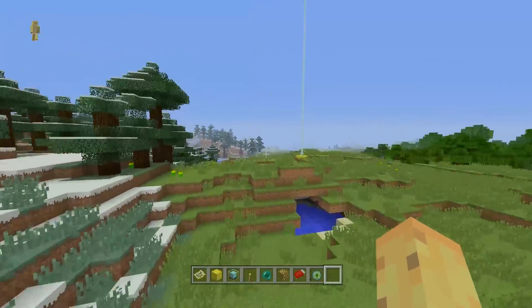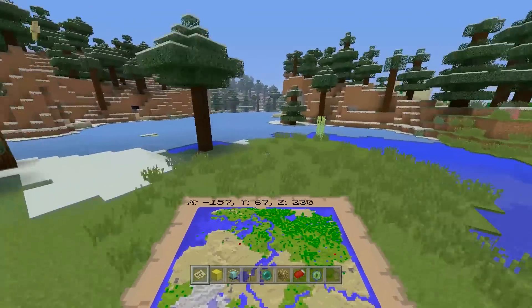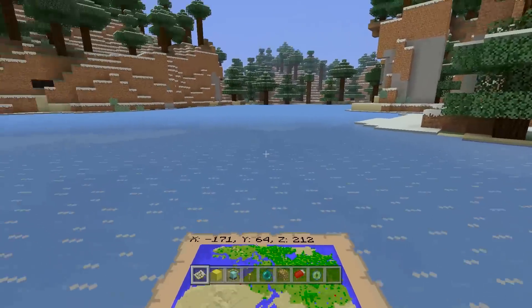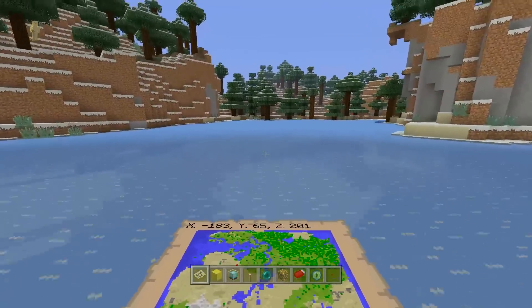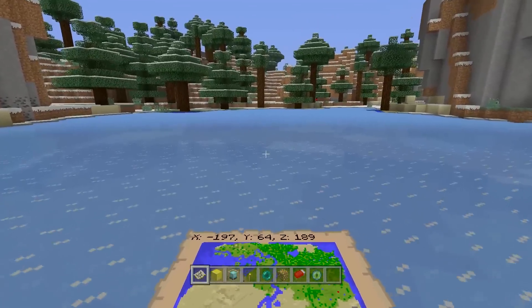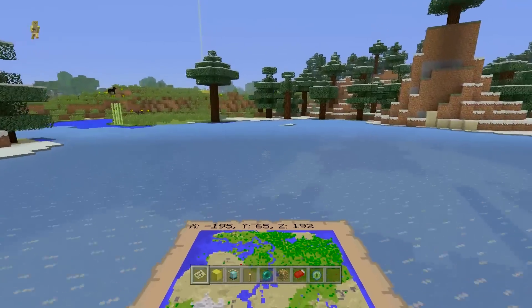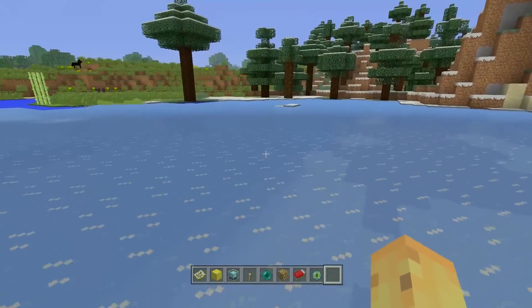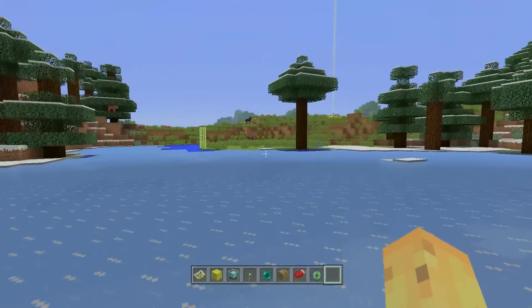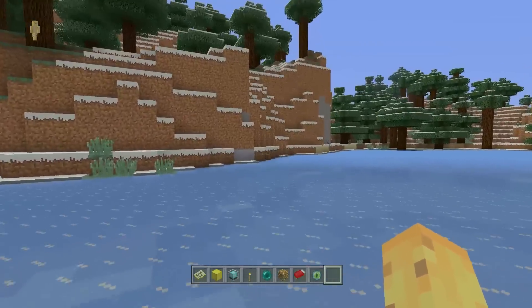If you like snow biomes, one thing worth your time is heading back to the spawn and over to this icy lake before you go to the second village. Icy lakes are perfect for building on because hostile mobs can't spawn on them, meaning that if you built a house right in the middle, not only would it look really cool being built directly on top of ice, but mobs wouldn't be able to spawn anywhere that wasn't land. If you just lit up the land around the area, you could have a really cool house done that way.